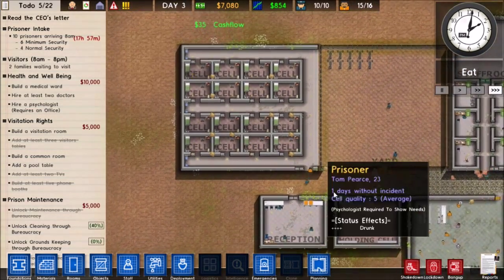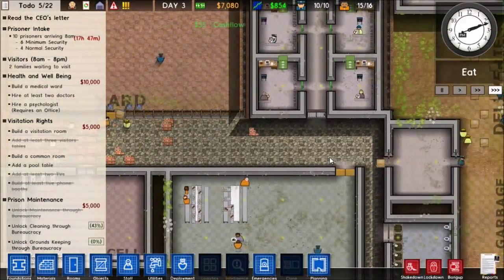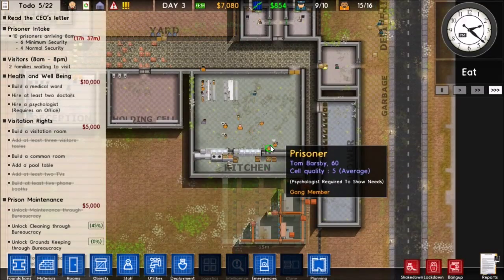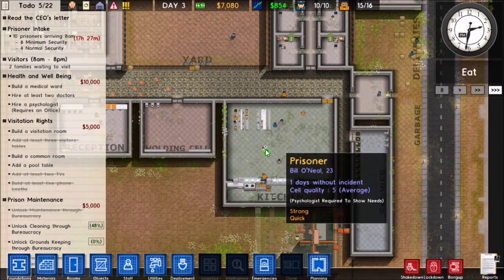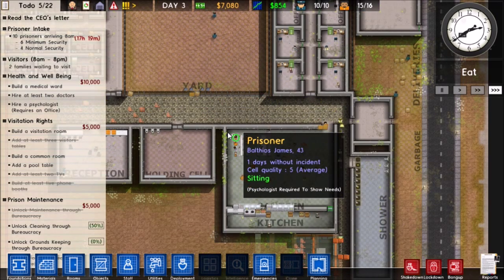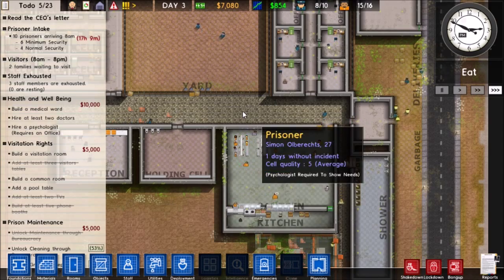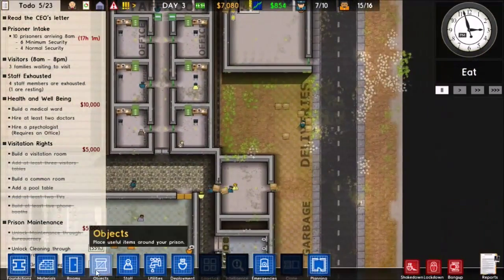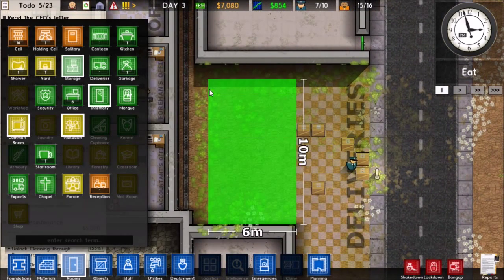The cell quality is up to 5, which is pretty good. There they go installing the stone flooring, making everything look nice. Oh, we got gang members — holy shit, quite a few of these guys are gang members.